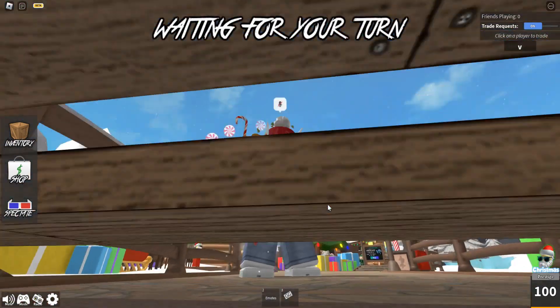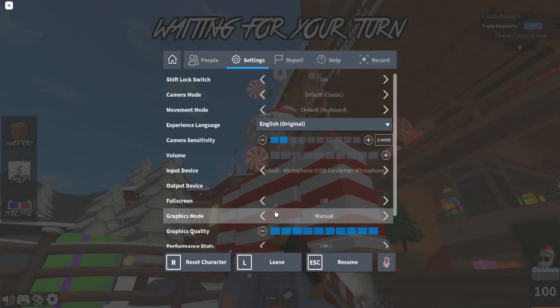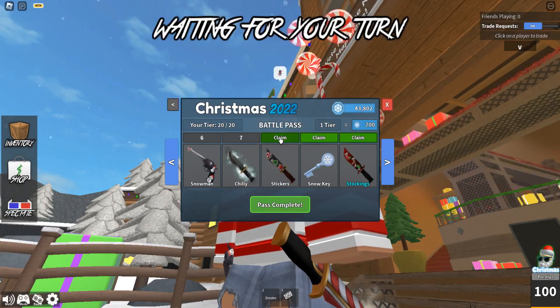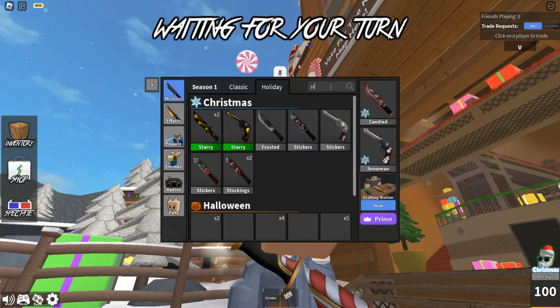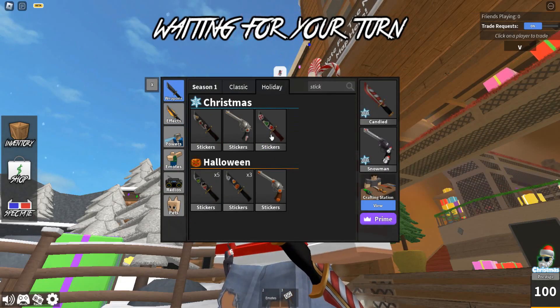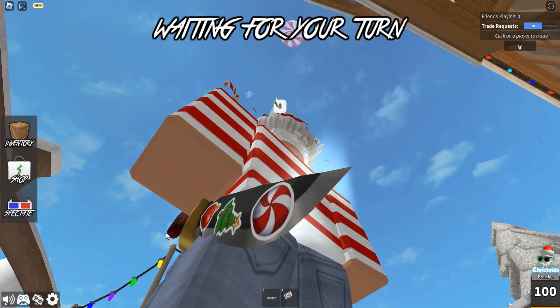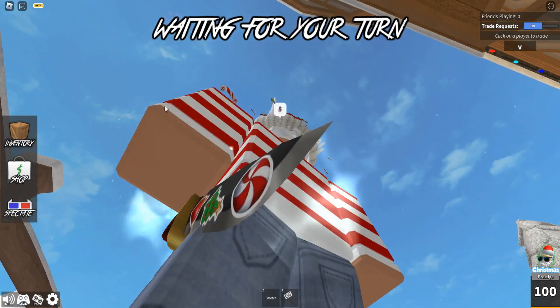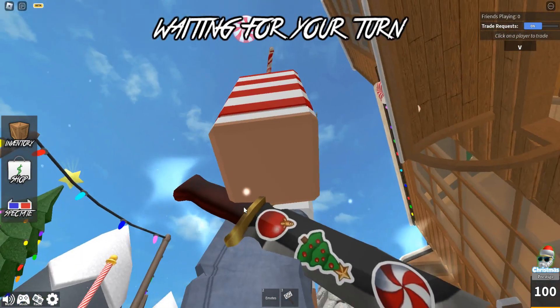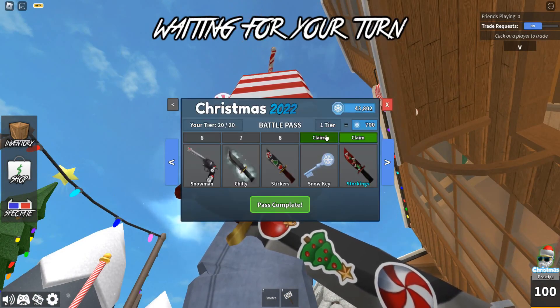Yeah, that looks similar to the snowy effect, just a little bit though. And then over here we have the stickers — we have lots of stickers, so much stickers. Okay so yeah, this is the stickers, it's just the default one with the red and stickers, so yeah, not much from that. We have a snowman in his stockings.